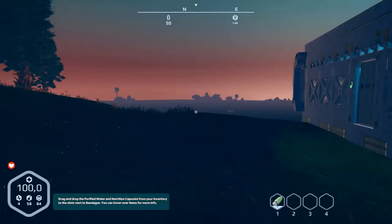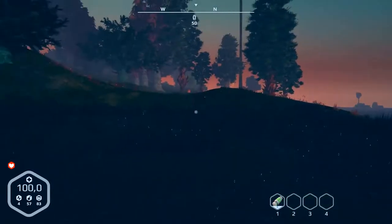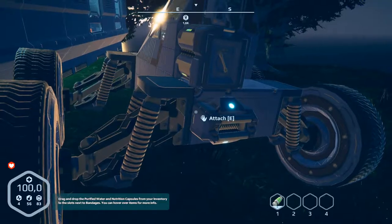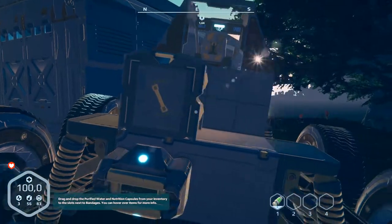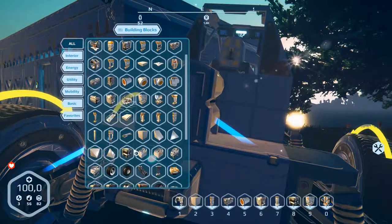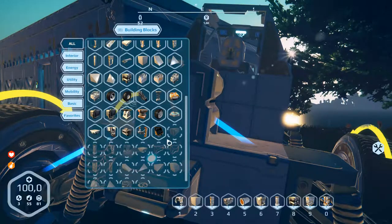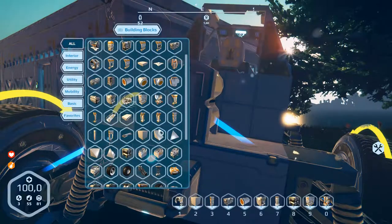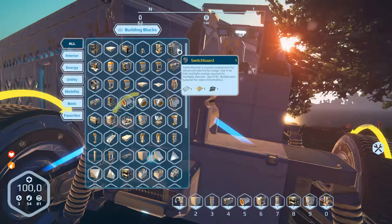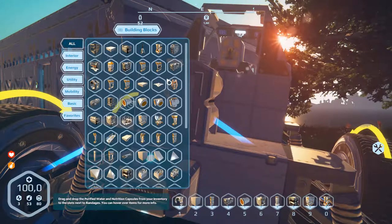Hello and welcome to part 36 of Planet Nomads. There's a new version 0.8 and there are some changes. There are monuments in this world, though I don't see any here. Our vehicle we can't use because there are some new parts. In the building menu there's a terminal that's new, and a radar I think that's new, and a switchboard. There's also new music.